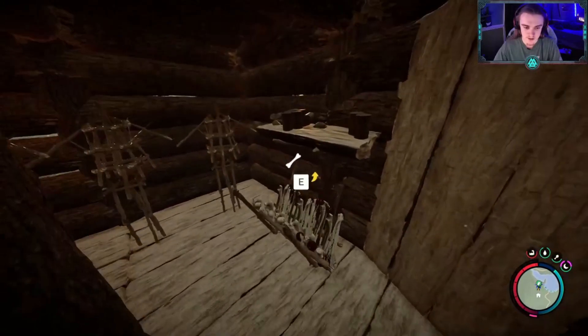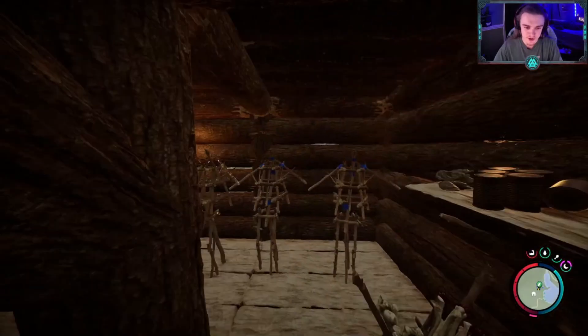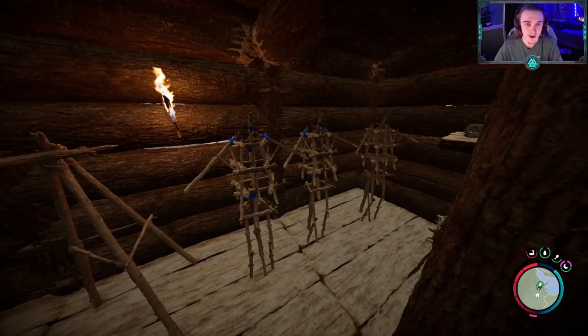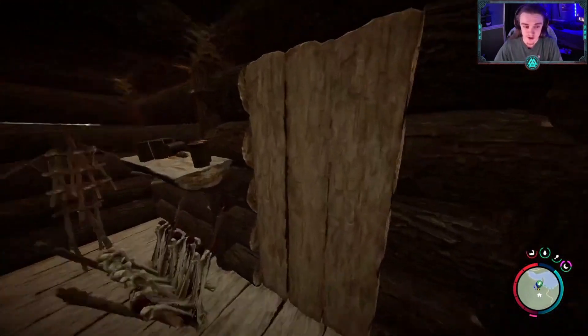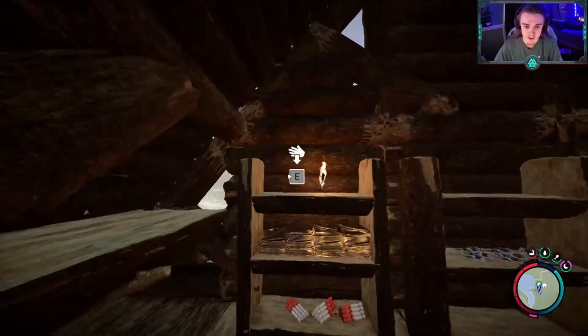I just wanted to make sure we weren't getting attacked by cannibals. Yeah, we got some more oysters and canned food up there. Still can't get the mannequins to work — let me know down below if you guys have had any luck with the mannequins, because so far we have not gotten them to allow us to put armor on them. Still figuring out if that's a bug or if it's supposed to be like that.